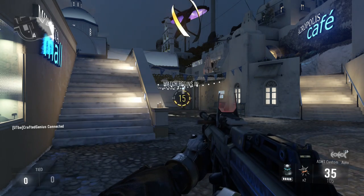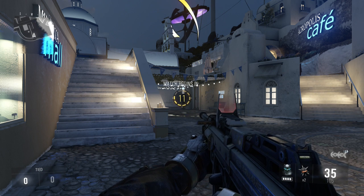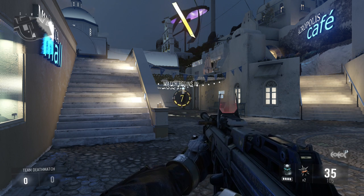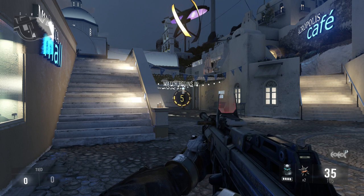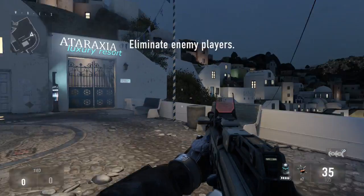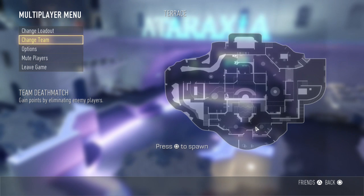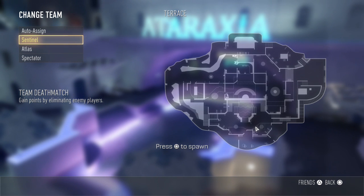So first of all you're going to spawn in as Sentinel. We have to start the game and go through the countdown. We're going to spawn in just like usual. While we're spawning in, we're about to turn around and kill ourselves. I always like to do this — I don't know if you actually have to kill yourself, it doesn't really matter anyway. Okay, so this is the point where it gets a little bit tricky.